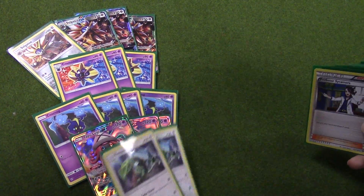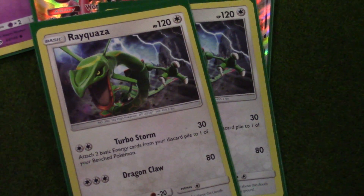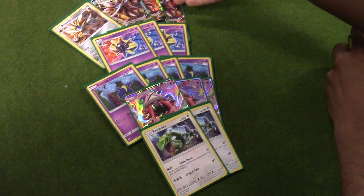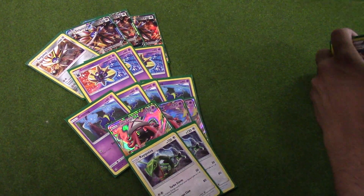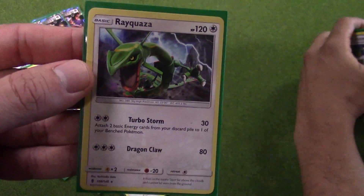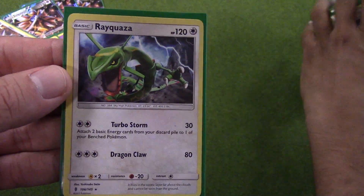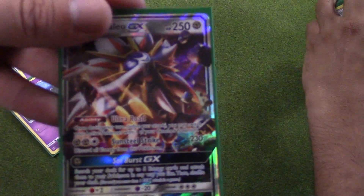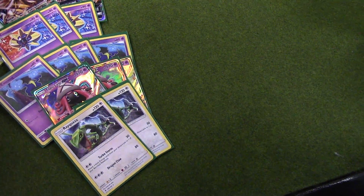Probably the second best card in the deck is Rayquaza. For Turbo Storm, with a DCE, it attaches 2 basic energy cards from your discard pile. Basically, you discard all your metal from Solgaleo, switch with the Ultra Road — that's Solgaleo's ability — into Rayquaza, and then attach them from your discard, and then do it all over again. So this card right here is kind of the juice of the whole deck. Playing 4 DCE, you just power up Solgaleo's Sunsteel Strike and basically go back and forth and just wreck things for huge damage.